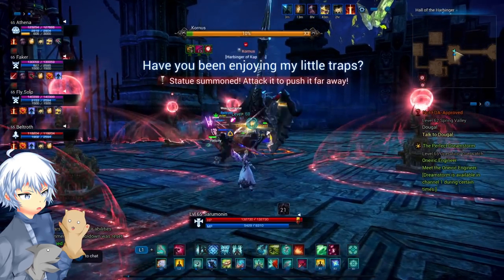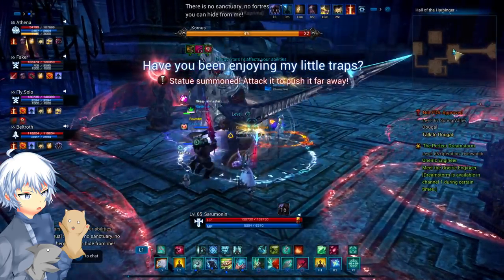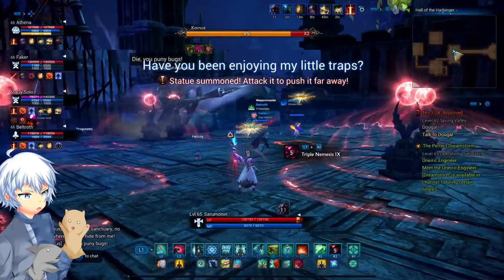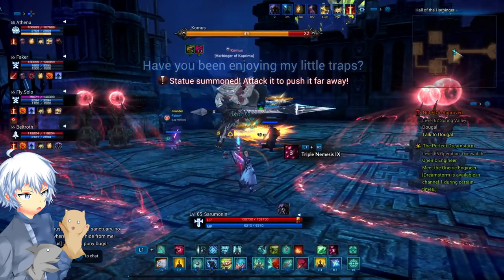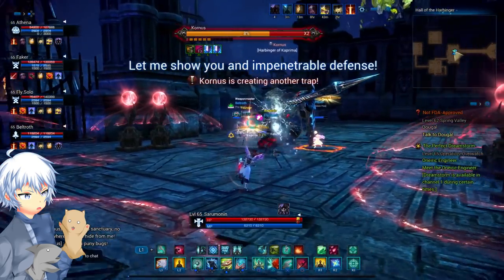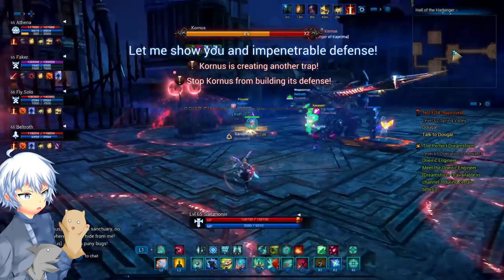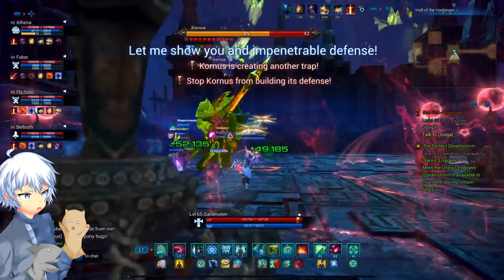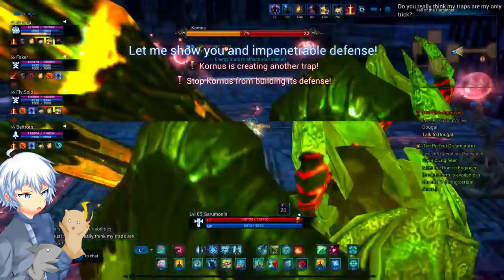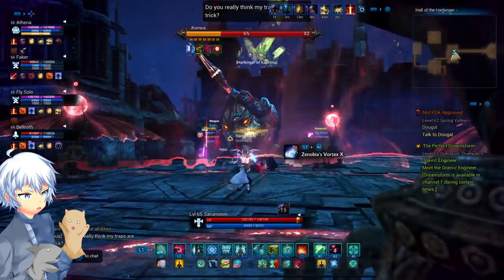When you see red statues, just move them — please, just move them. They will give a harmful aura, and the only way out is if it's cleansed or you get out of it. It usually happens when he says 'have you been enjoying my little traps?' DPS players, push them out of the way — put them on the edge or something, or you're going to make it very difficult for the tank. One of the most important mechanics is when he shouts 'let me show you an impenetrable defense,' which increases his defense by 500 if successful.